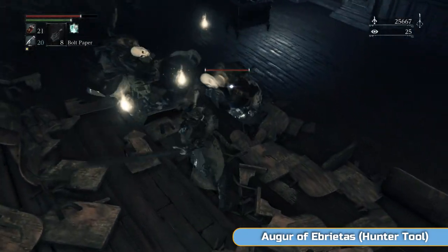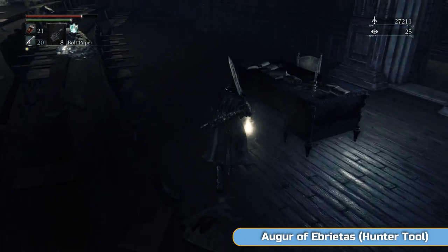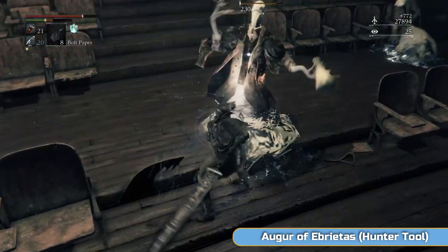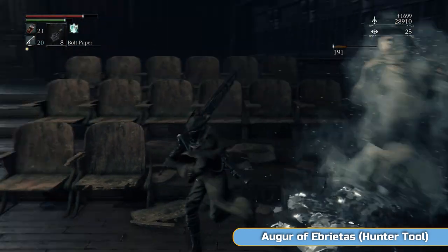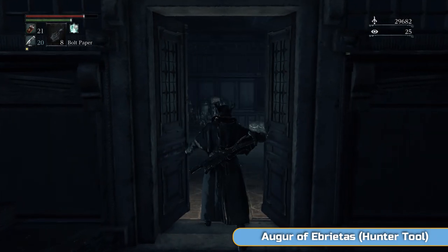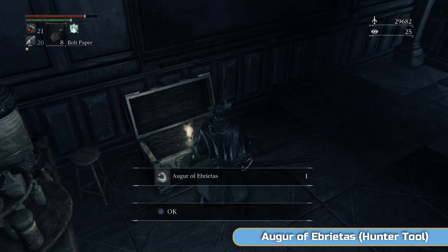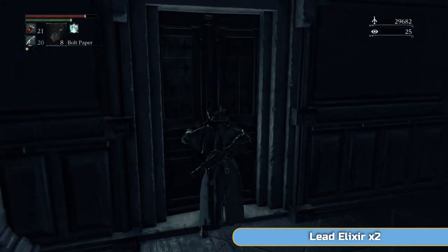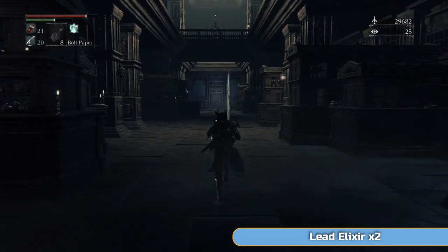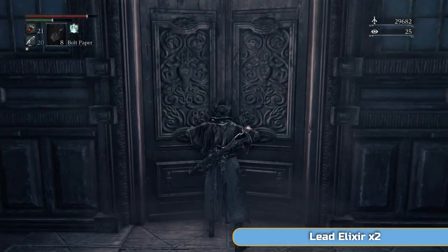Watch out — the ones with hats on try to hit you normally; the others without hats throw liquid around. That stuff on the floor just hurts, it's not poison. I found some sedatives — that's a rare drop from those guys, and it comes in extremely helpful against frenzy which we'll face in this video. Don't use your sedatives yet, save them for later. Then go in here and grab the Auger of Ebrietas — it's a hunter tool we need for the trophy. It's a high-arcane tool that shoots tentacles from your arm. Niche use, but we need it for the trophy. That's the Lecture Hall first floor done — on to the Nightmare Frontier.